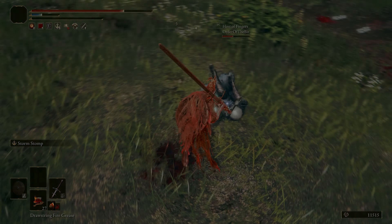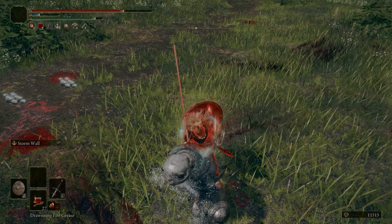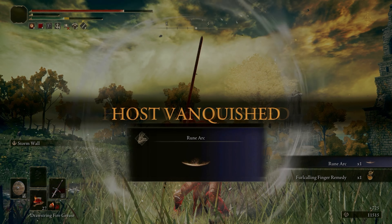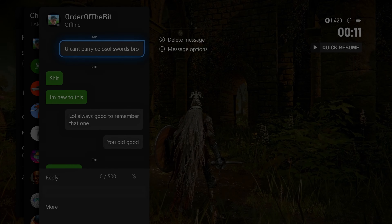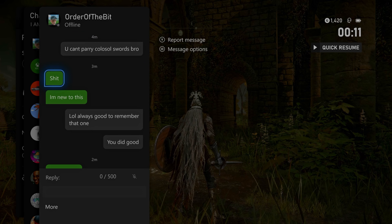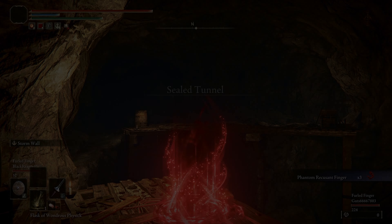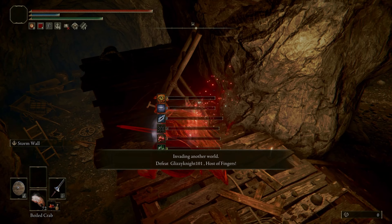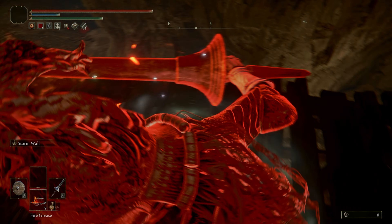The Zwihander's got those big charged poke R2s - a real fun weapon. You put Storm Stomp on it - a particularly popular and strong ash of war - and it gives it another string to its bow. It's got the heavy thrust in R2, some nice sweeping R1s, and Storm Stomp opens opponents up for easy attacks. Same with the Great Epee - I always steered clear of great thrusting swords because I thought they were a bit cheesy. But as soon as I started using it I found it was a lot of fun. Making this build taught me a lot of lessons: don't be a snob about what weapons you choose.